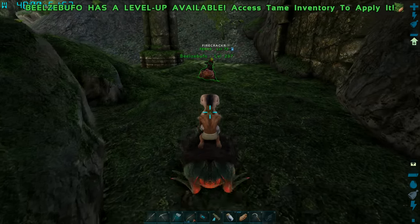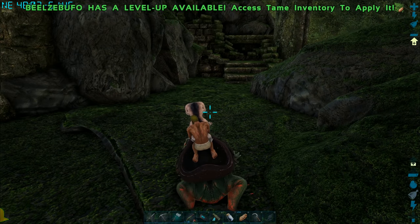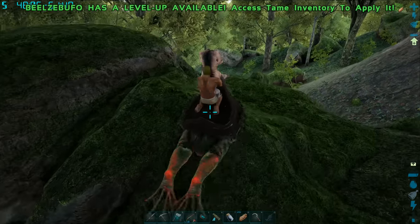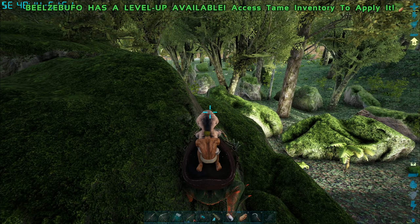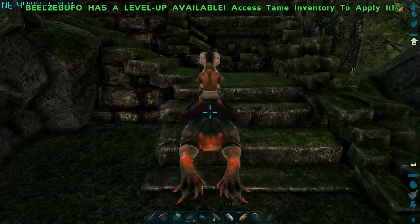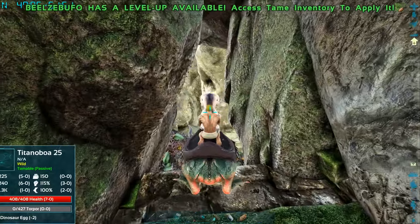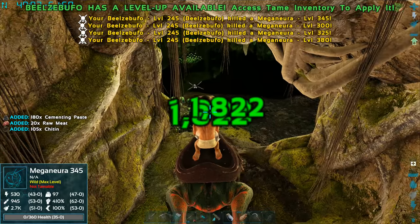You killed a ton of meganeura — how much cementing paste did you get? 1,720 cementing paste! Nice. But I'm almost dead. We are next to the swamp — it's right down the hill. We flew through the swamp on the way to this cave and I saw maybe three bugs. That's what I was thinking — swamp cave. And then yeah, I was taking damage and had no idea what was hitting me. They made a stupid change in here.